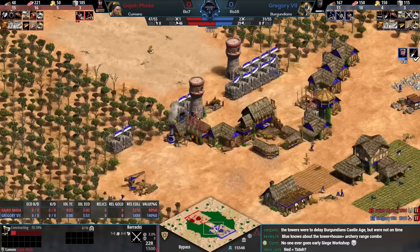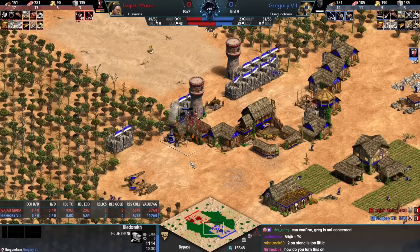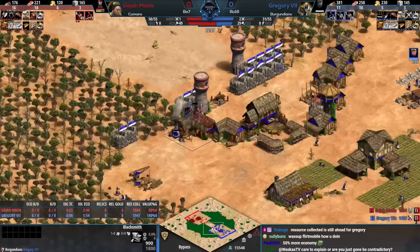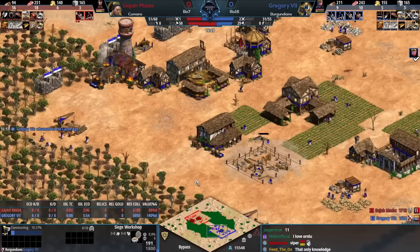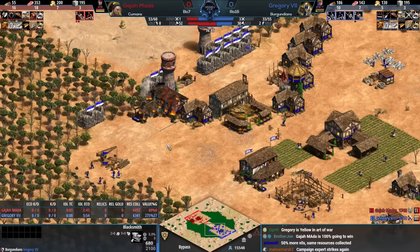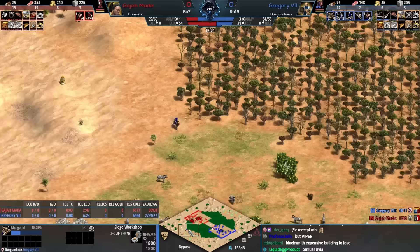Gajamata is playing the campaign's correct color — you play red in the Gajamata campaign. Also, Tato is known for picking red more than any other color. It's 52 vills against 30 right now. A siege workshop is coming up for Gregory — knights and siege — and the Human player needs to find a way to delay this push as much as possible and try to get up to castle age.